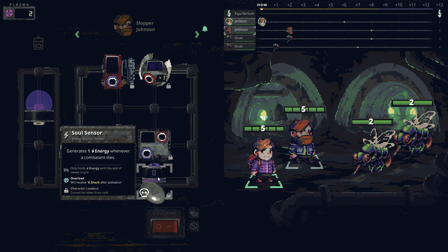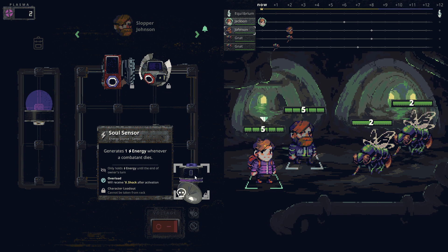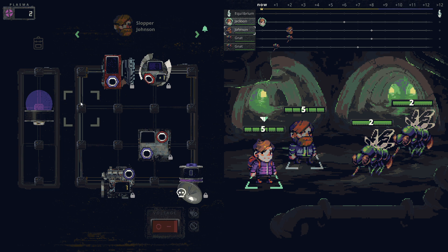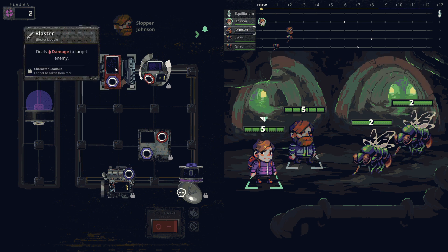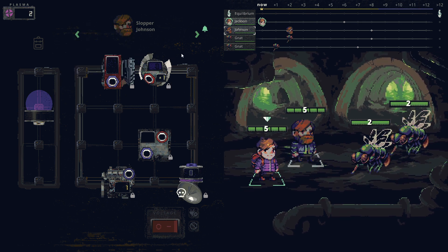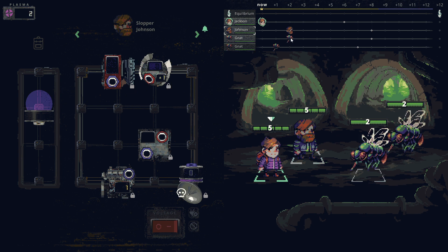Johnson has a soul sensor that generates energy whenever a combatant dies, a blaster that deals damage, and a blade module that deals damage to all enemies on the same time step as the owner. When I hover over this it shows the effect on the timeline bar - so this will affect enemies that share our time step. Manipulating turn order is going to have a real impact.